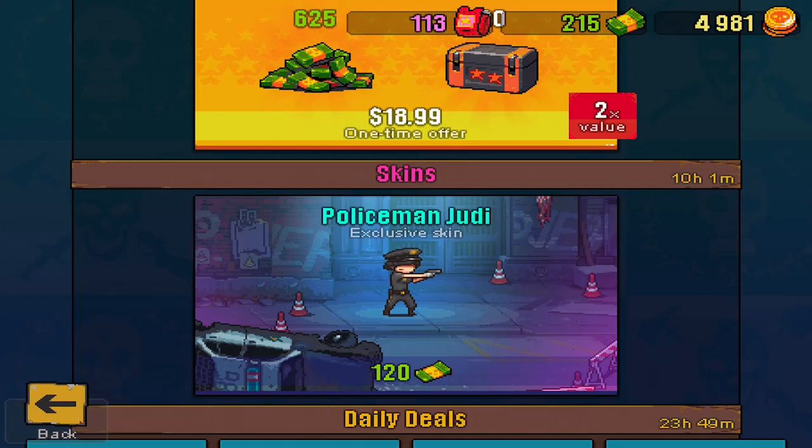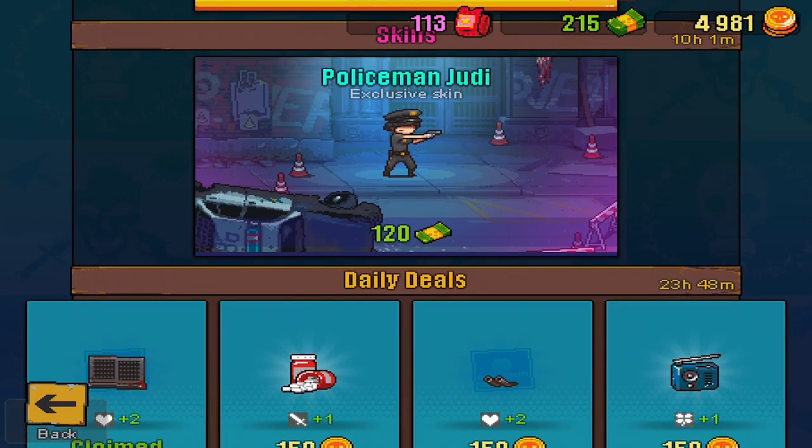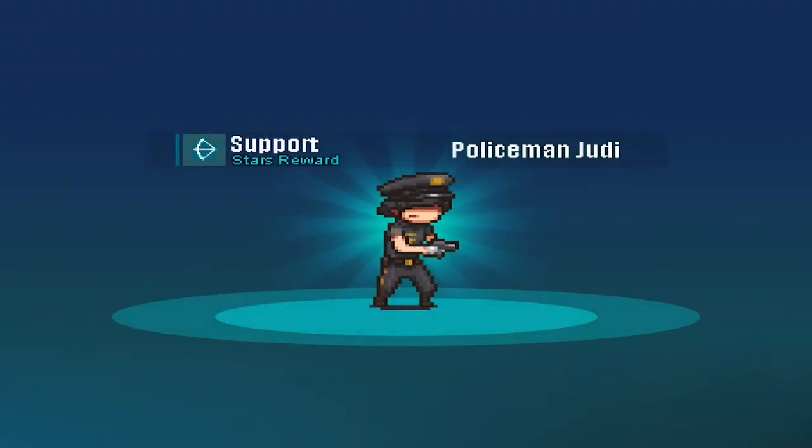Hey, what is going on everybody, welcome back to my YouTube channel. Today we are back once again playing Dead Ahead Zombie Warfare, and today we are going to be buying the brand new skin Policeman Judy, which she looks super awesome. We are also going to be doing some gameplay so you guys can see exactly how awesome she looks. She will cost 120 monies, so I'm going to pull the trigger — and just like that, she looks super awesome. Policeman Judy, she's a support unit.